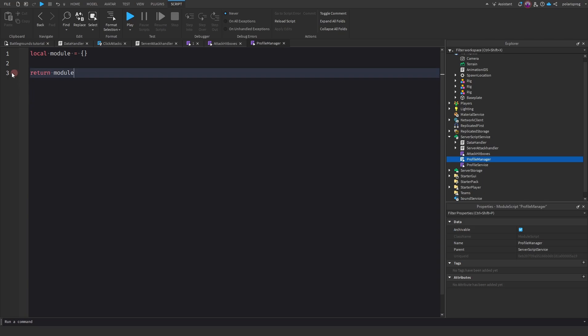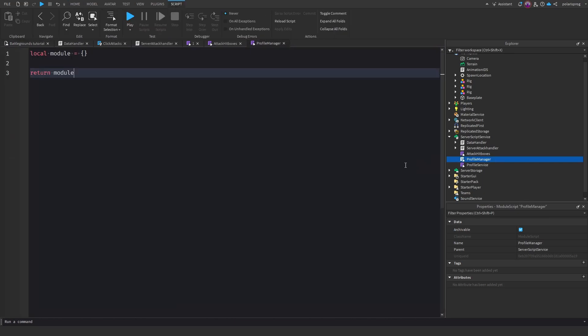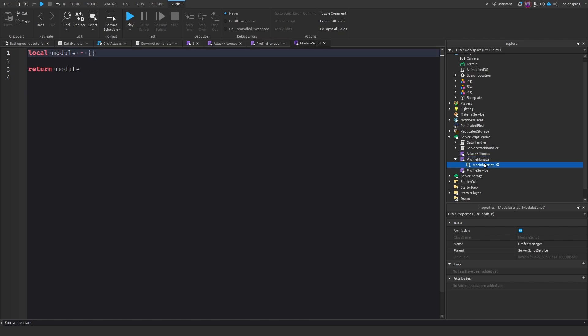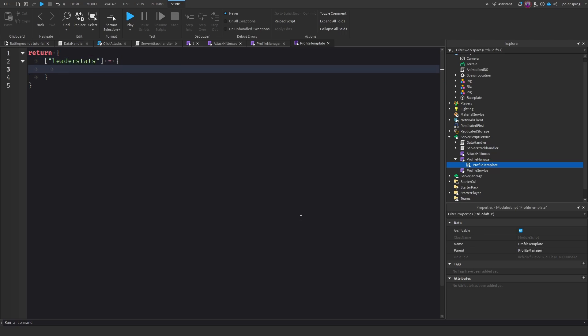Okay so the next thing we need to do is enter Profile Manager first. Inside of the Profile Manager script we're going to add another module and it's going to be called Profile Template. In here we will return a table, and in this table we're going to have our LeaderStats, which will be equal to another table. For now we're only going to have Kills and it's going to be equal to zero.